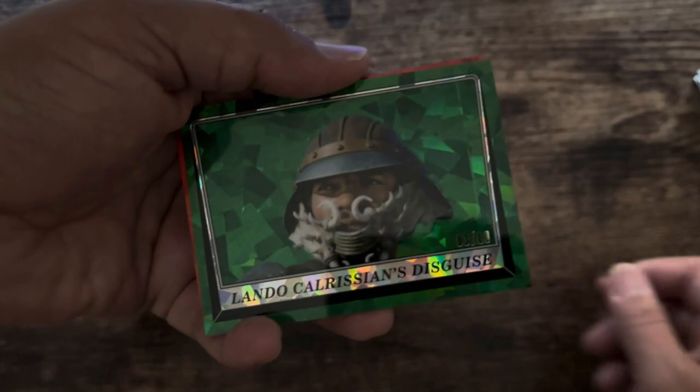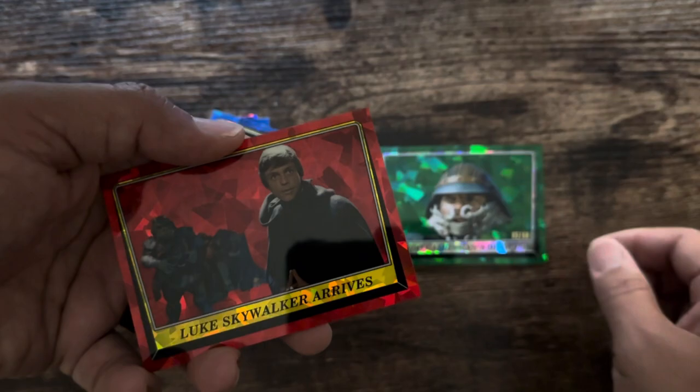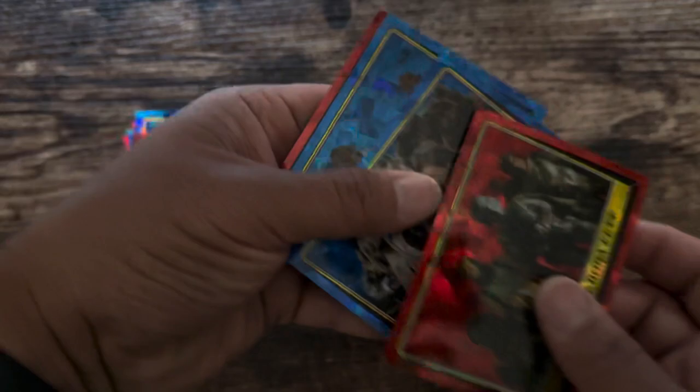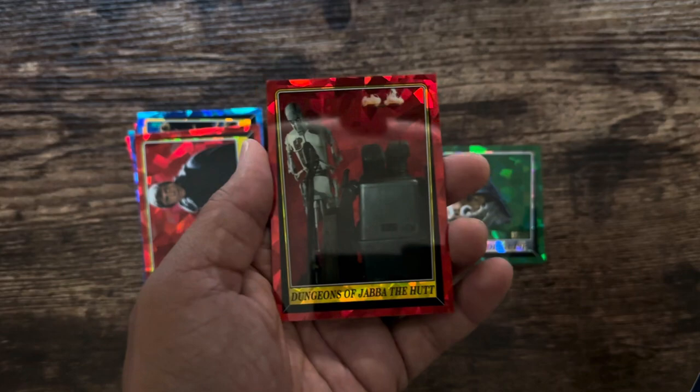Oh, there's our color! We have Lando Calrissian in disguise, Han Solo's in trouble — it is a Lando Calrissian in disguise numbered out of 260. And then Luke Skywalker Arrives. So there's our hit, pretty cool. Then we have Watched by Boba Fett, Captured, Admiral Ackbar's Defenders, and Dungeons of Jabba the Hutt.